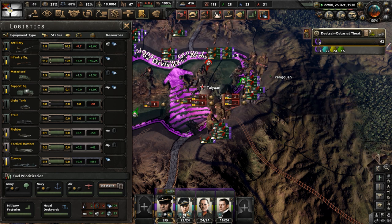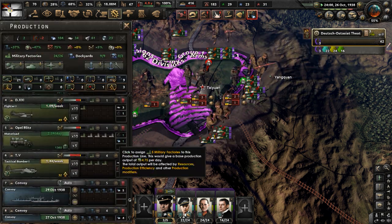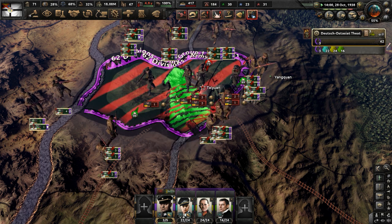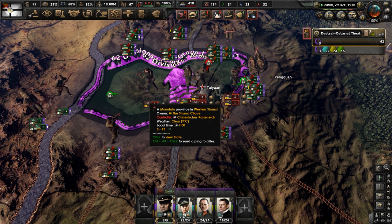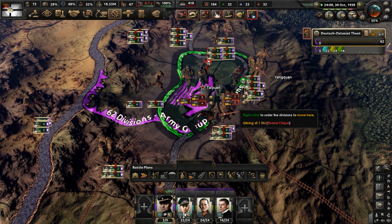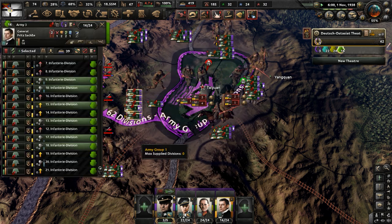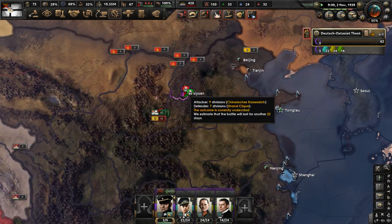We're actually doing fine with artillery, we just need to upgrade them. The constitutional American Republic just got defeated in the second American Civil War. Keep attacking — use force attack. We need more tactical bombers, or we need them to be more effective.